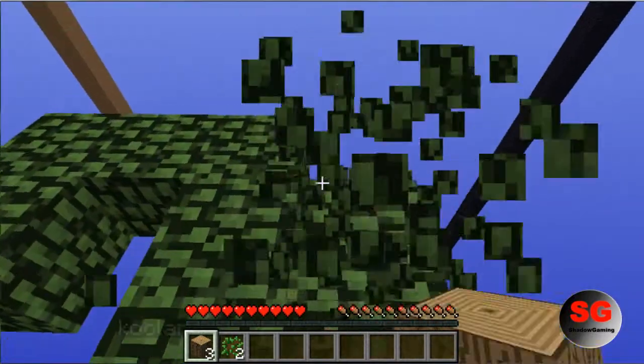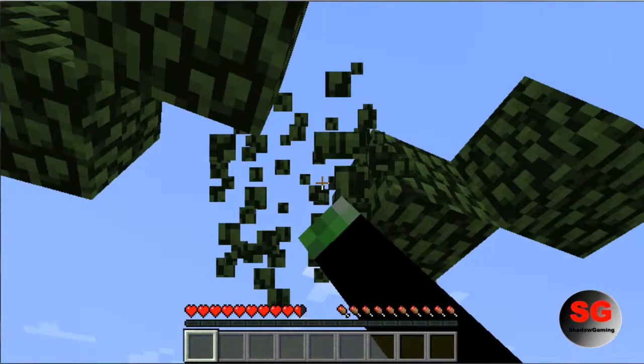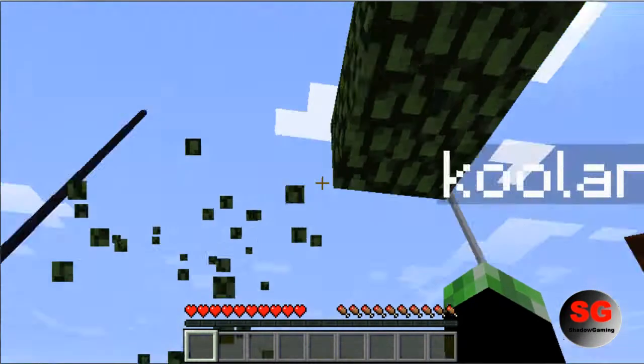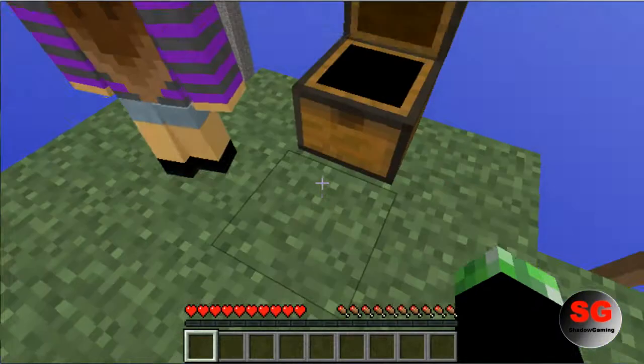Oh crap — wait, that's awesome, an apple! I don't want to push you. There's not gonna be any more saplings. Okay, we have two saplings — let's just leave them until we build our cobblestone generator.